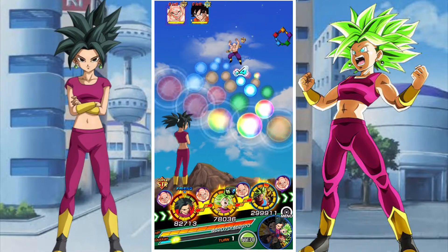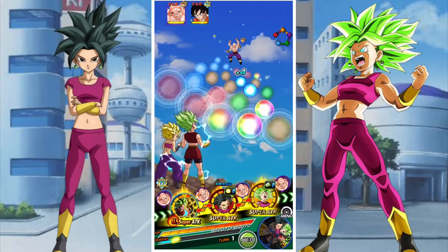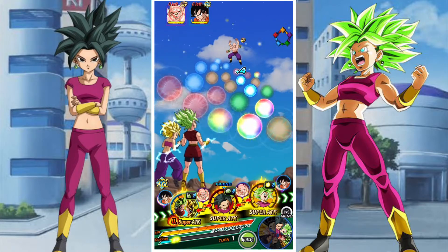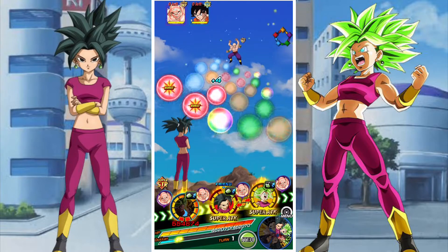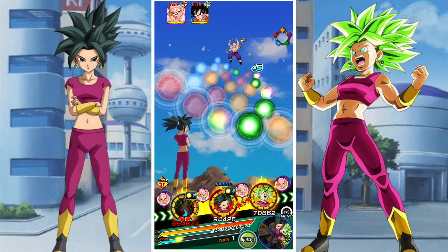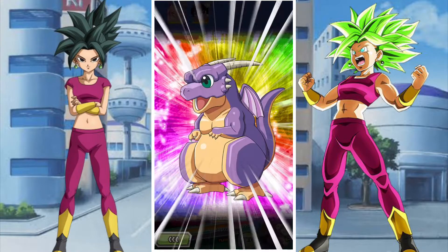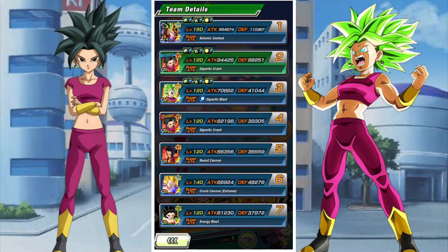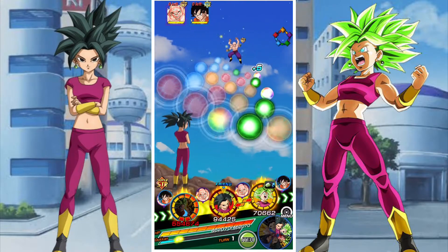In this stage we've gone with a Universe 6 team. This team is obviously quite powerful and it also has the added benefit of being under a 170% lead. You can do this stage with the 120% lead Pepe Girls, but the one problem you're going to run into is that they just don't do a lot of damage.